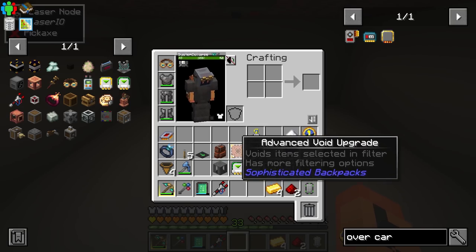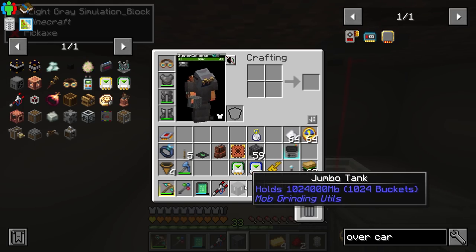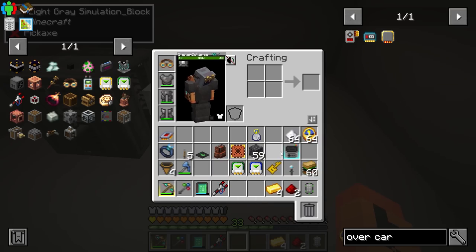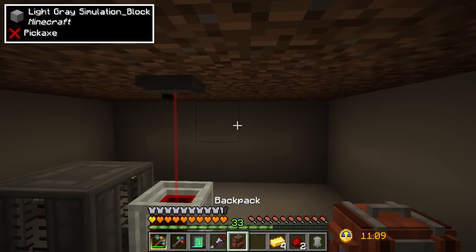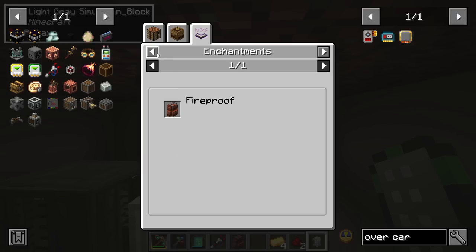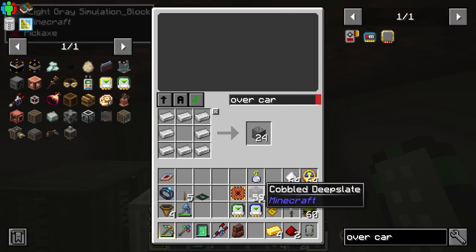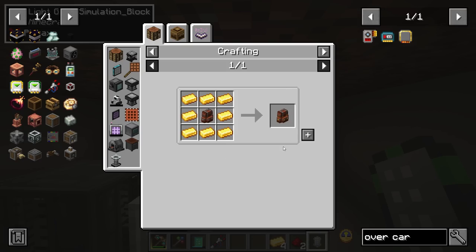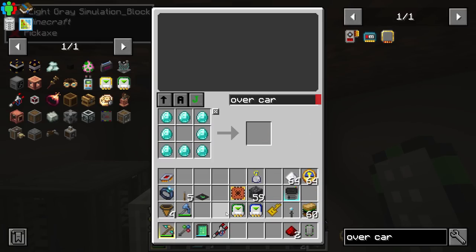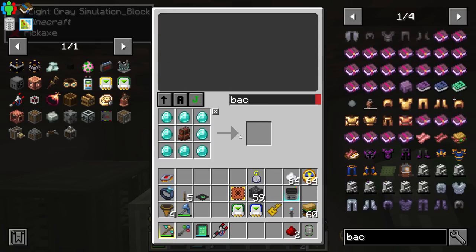That should be able to extract the items and experience and move them to a different inventory. We have some deepslate in there. Setting up down here we should instantly see that it worked. Let's grab this tank - it's a really big tank, a Jumbo Tank that holds a thousand buckets. Then we grab ourselves a backpack - we should probably upgrade it. Let's go ahead to the crafting table and get that up to iron, then gold, then diamond.